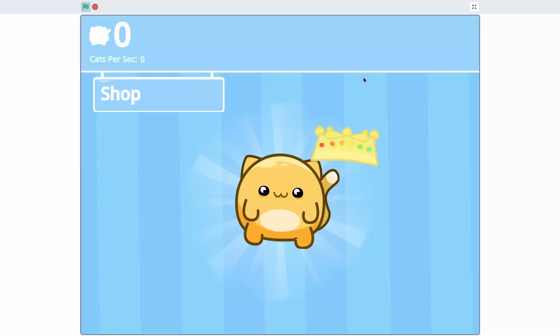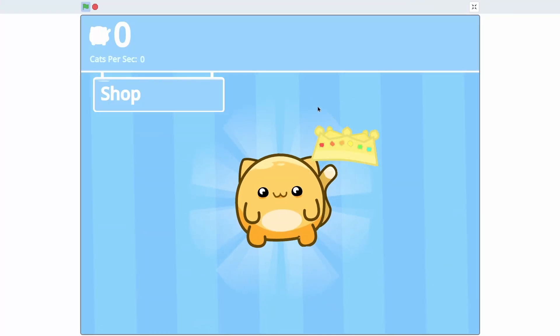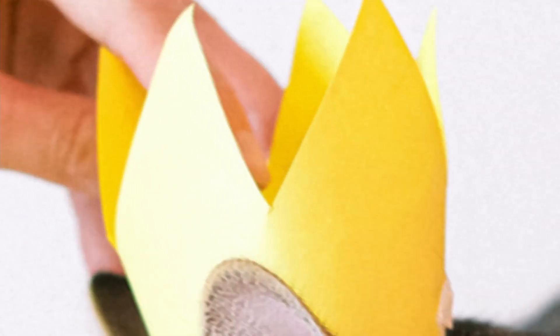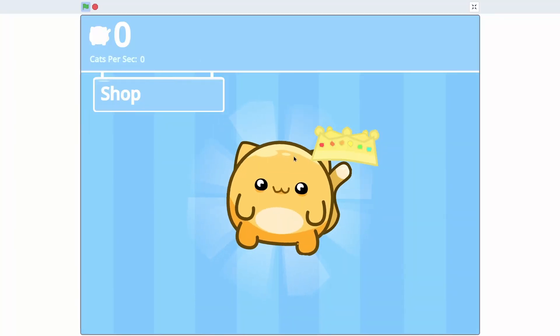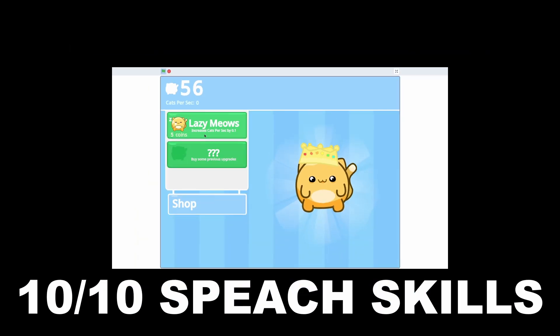Hey everyone and welcome to the fifth episode in my cat clicker game tutorial series. Today I'm going to be showing how to add an accessory into the game which is super exciting. It's going to be a golden crown that will give you a chance to randomly double your score when you click on the cat, and on top of this I'm going to be adding four new upgrades into the shop.